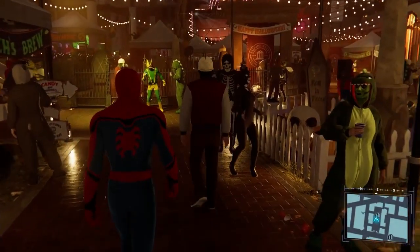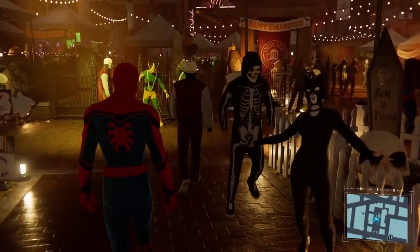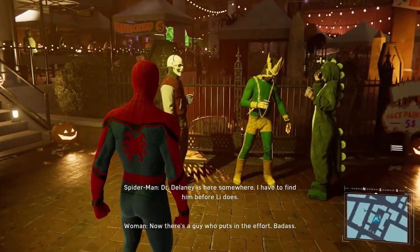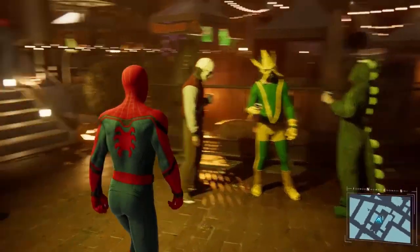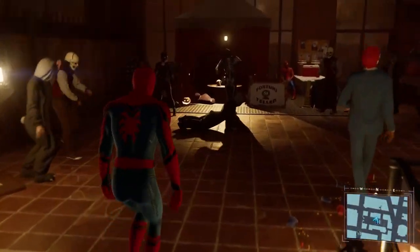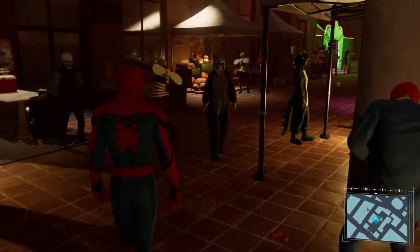Onto my favourite easter egg in the game so far — that is Kinda Funny Games host Greg Miller and his shirtless Spider-Man. During the run-up to the game's release, fans repeatedly asked that Miller's shirtless Spider-Man be included in the game, and during a story mission you can find him partying. I think the fact that Insomniac added this easter egg is a really nice touch.